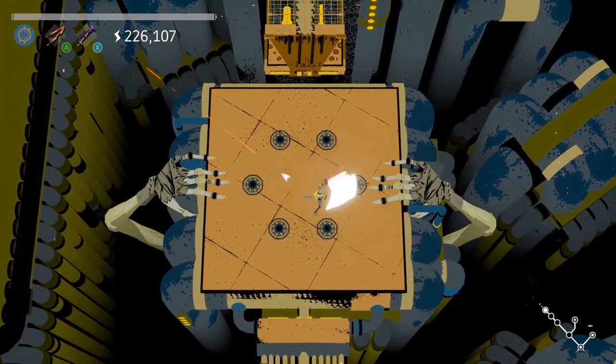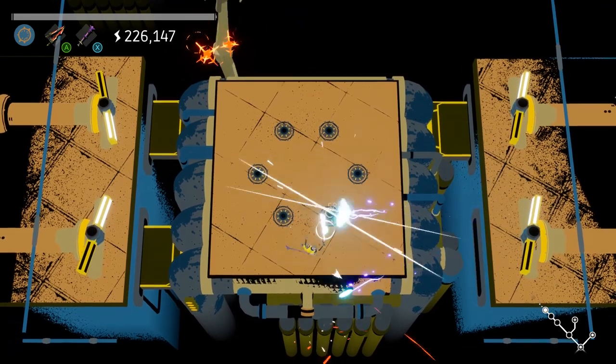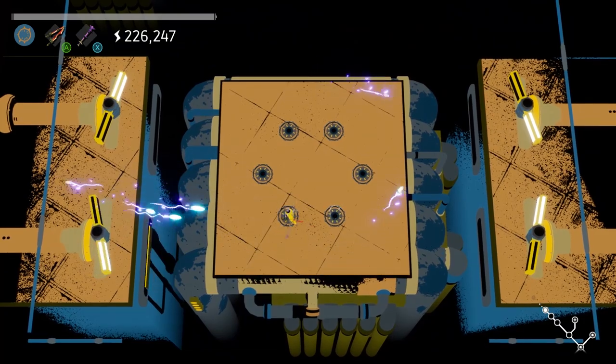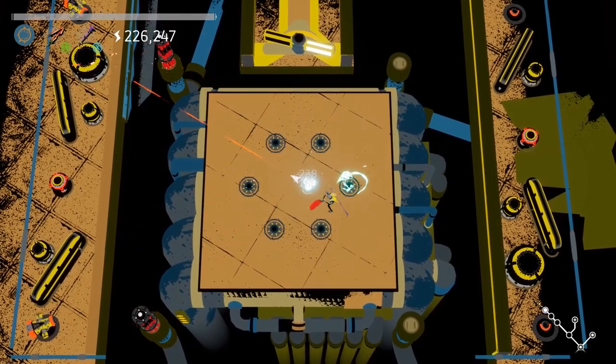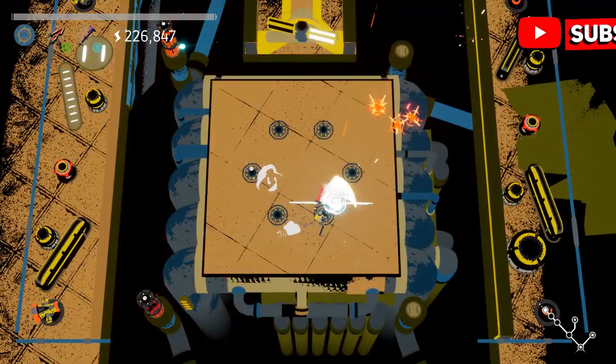Each area ends in a boss fight against the creature, which is not as scary as it sounds. While the creature does pull the platform you are on down several floors, this basically becomes a distillation of the particular mechanics of that dungeon, while the creature peppers you with some projectiles. It's a very classic boss fight design and a nice end cap to each dungeon.